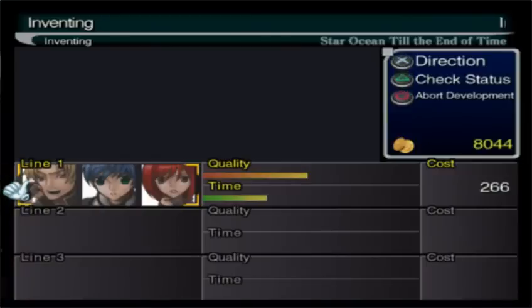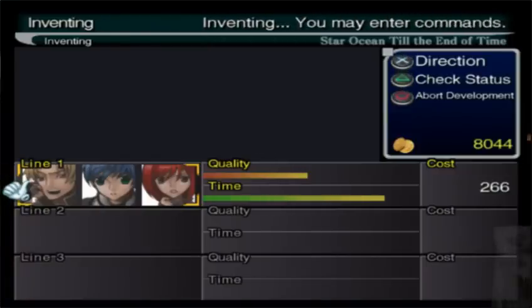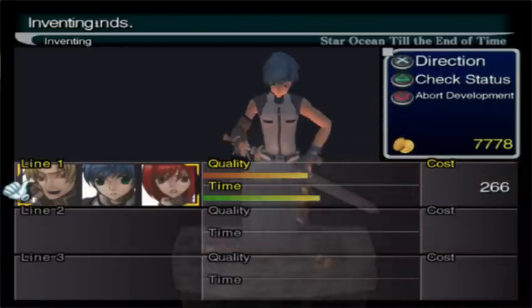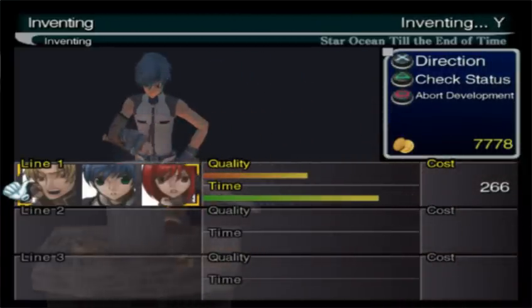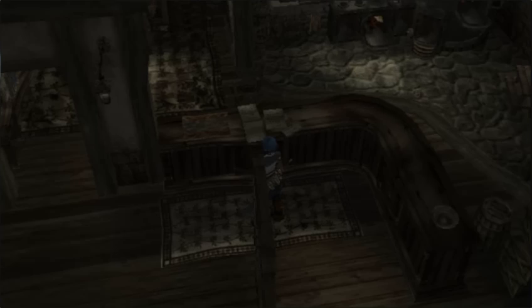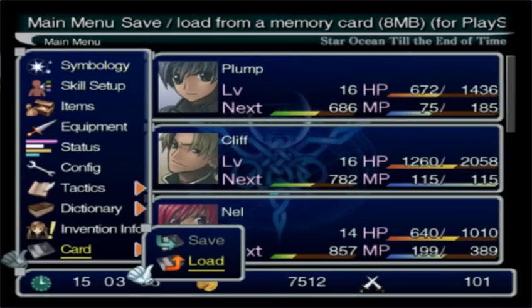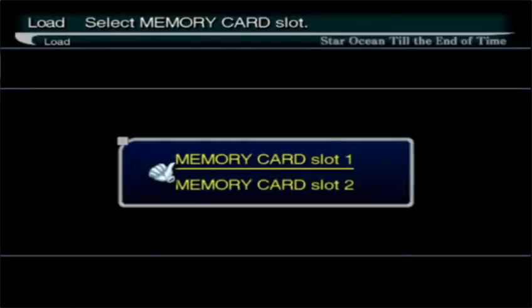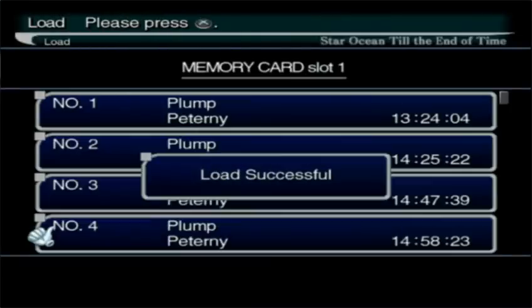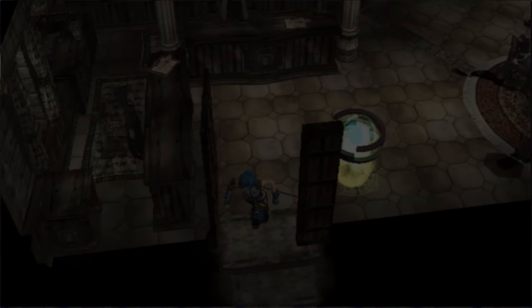I'm almost tempted to take Cliff out of the group, but I don't know if that would actually do anything. Okay, last chance — nothing. Since I blew that much money I'm gonna reload it again. This is a gaming video, deal with it. I'm not losing that much full. I will go grind if I have to. All I'm doing is collecting insurance money on my companies here, and these guys are obviously blowing it.